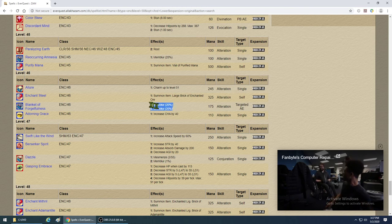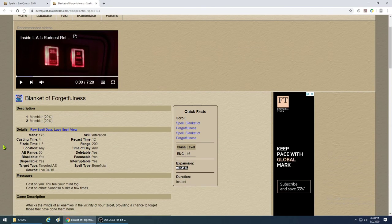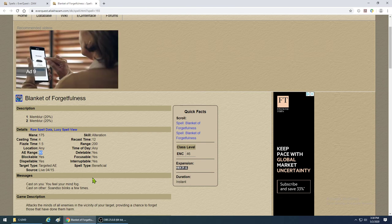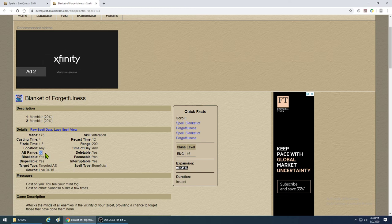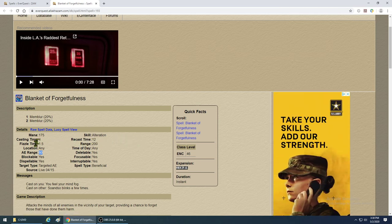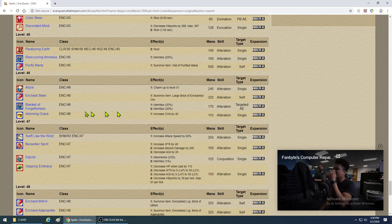Blanket of Forgetfulness — I call this 'Blanket' — is a targeted AE Memblur with an AE range of 60, which is really big. It was so good they turned it into an Alternate Advancement ability later on. I still use this at level 115 — that's how good this spell is. It has a 12-second recast and 4-second cast, but it just rocks. Blanket is my favorite Memblur — I keep it membling on single targets and it's just great.